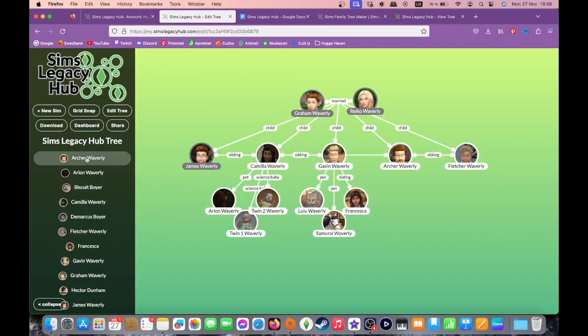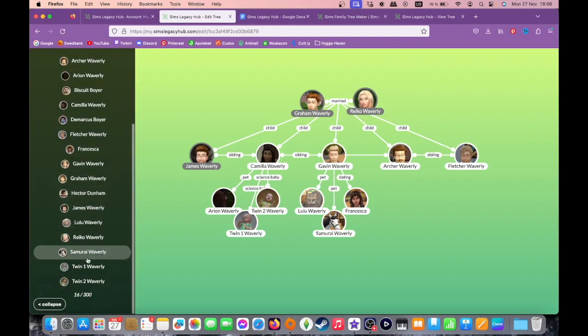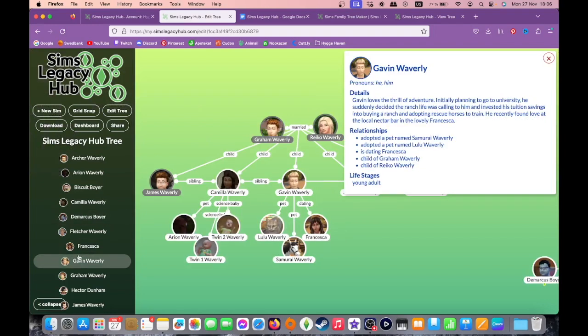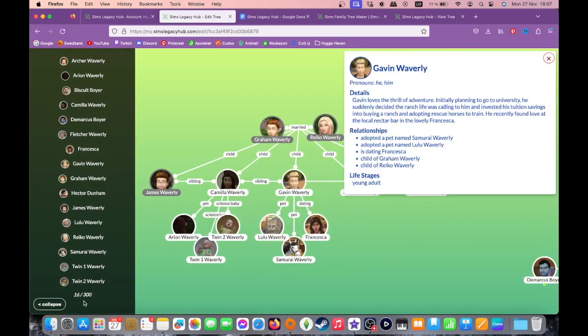You'll also notice an ever-growing list of the Sims added to your tree in the left-hand menu column. These are handily organized alphabetically, and when clicked on, will center your tree view on the chosen Sim's node, allowing you to quickly and easily find any Sim, even in the most extensive and intricate tree. A count of the total number of Sims added to the tree is also found at the bottom of this list.